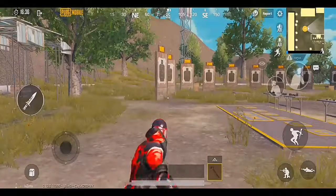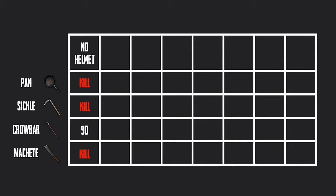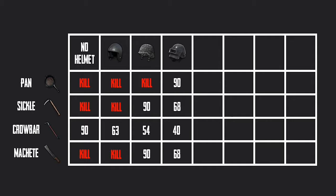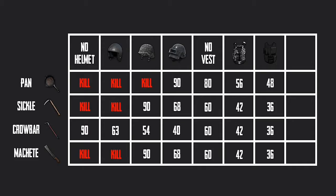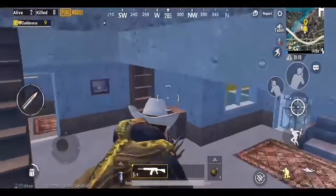There are four melee weapons in the game: the pan, sickle, crowbar, and the machete. Let's see their damages. Getting hit on the head with no helmet, with level 1 helmet, level 2, and level 3. Getting hit on the body with no vest, with level 1 vest, level 2, and level 3.